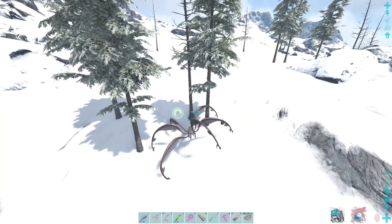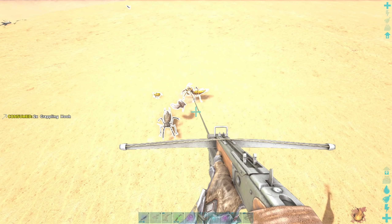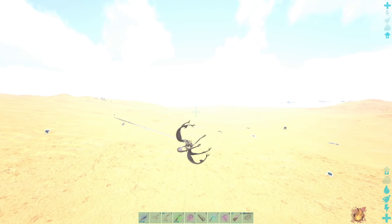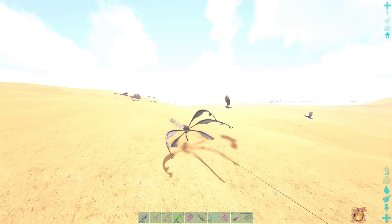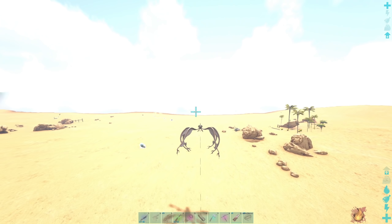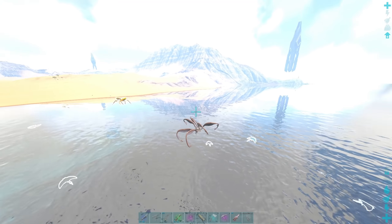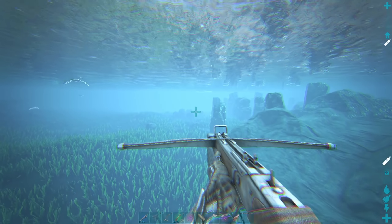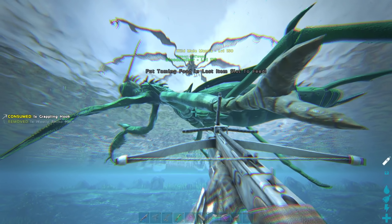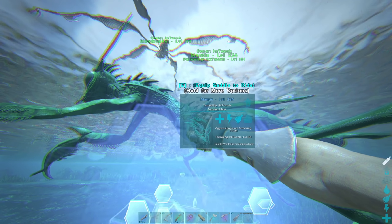I needed a good dino to farm some flint with, so I headed over to Ragnarok to kill a woolly rhino, get the woolly rhino horn, and be able to tame a mantis. And that is how you tame a mantis, boys — this is the best way possible in my opinion. This is how I do it all the time and it works every single time.